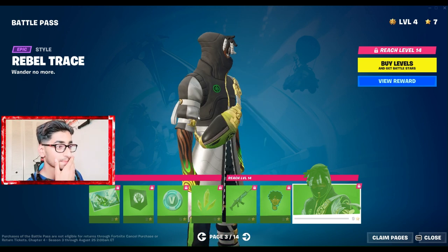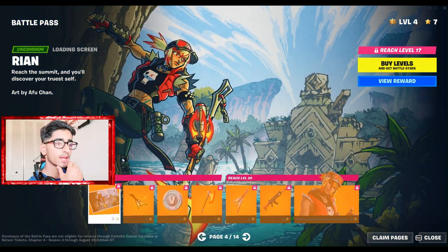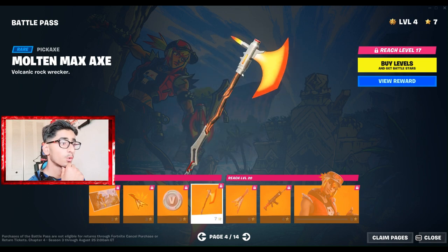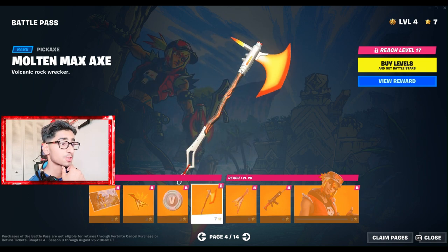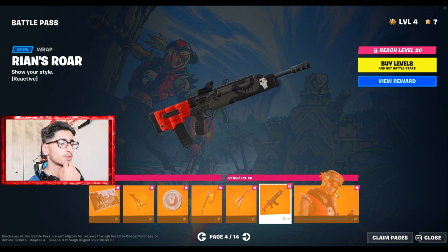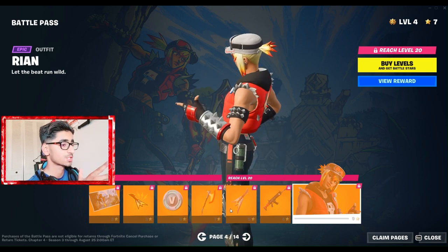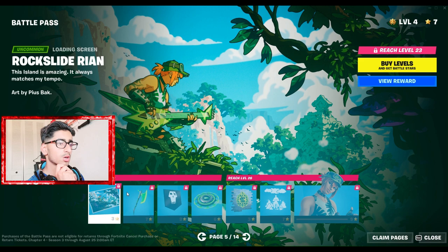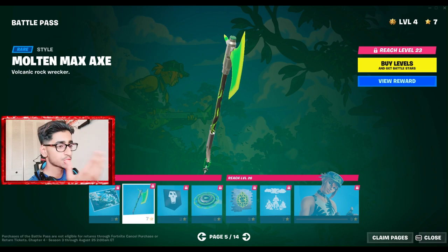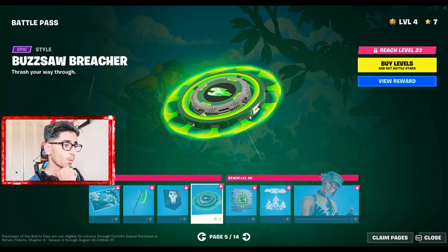Then we got Ryan — a new skin, like a guitar-type skin. Under Reeboks or this pickaxe, Molten Max Axe, looks pretty fire. We got the Electric Shredder — another back bling — Ryan sword, and Ryan himself. I would not want to get too close because of all the spikes. Then there's the rock-like Rain style, and the Prince — a green pickaxe that looks fire. You can even match it with the grey skin.